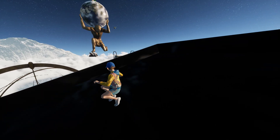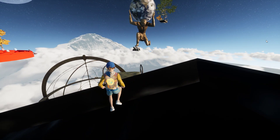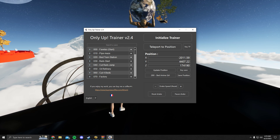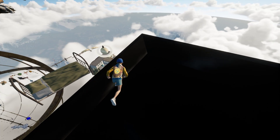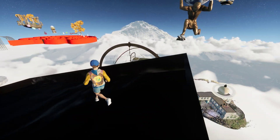You have to go back and initialize it again, then it works and you can still use the same key. To reopen the trainer after downloading it, just go to your file explorer, go to downloads, and open the same file again — that's it.